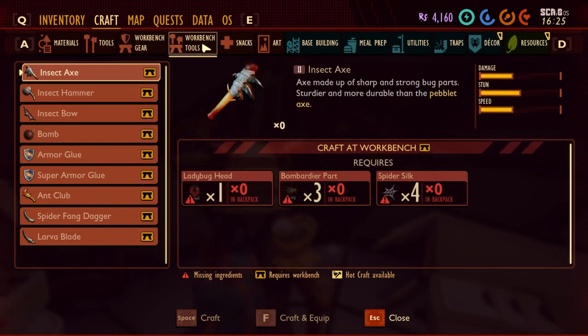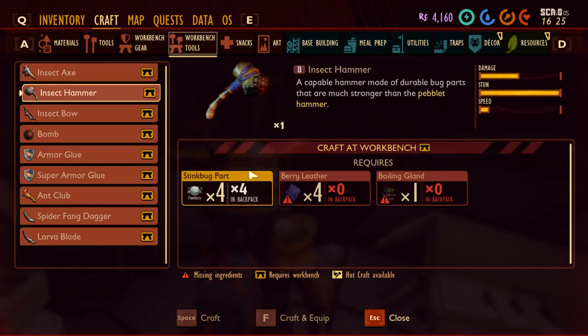If you go to workbench tools, you can see the insect hammer. This requires sting bug part, berry leather, and boiling gland. Sting bug part you get by eliminating the sting bug, berry leather is found at a certain location on the southeast of the map, and boiling gland is from the bombard beetle. You need these three materials in order to craft the insect hammer.